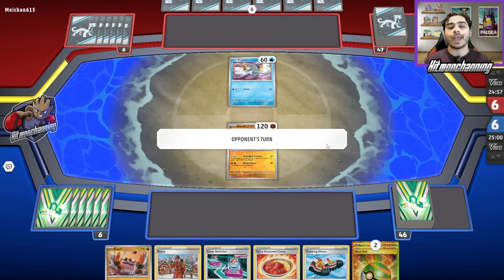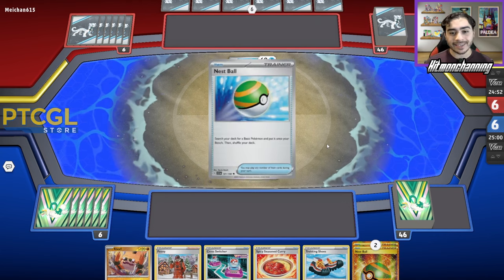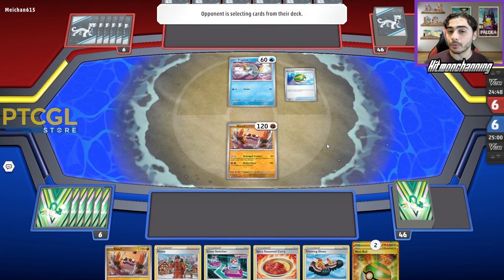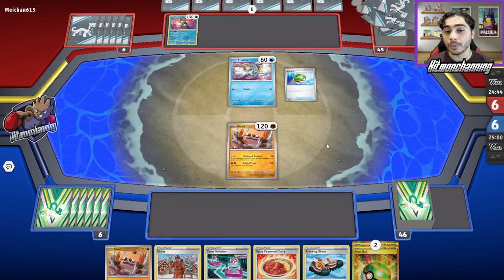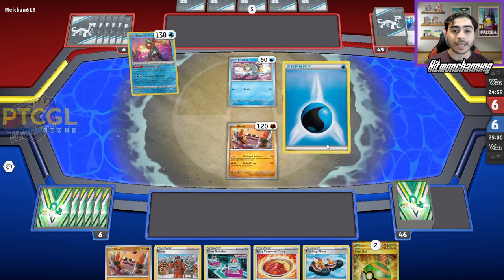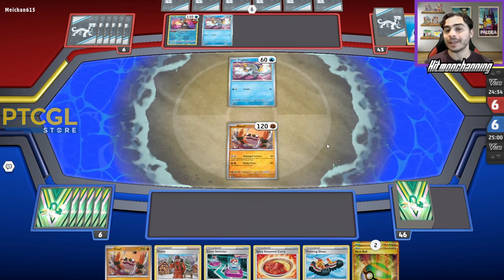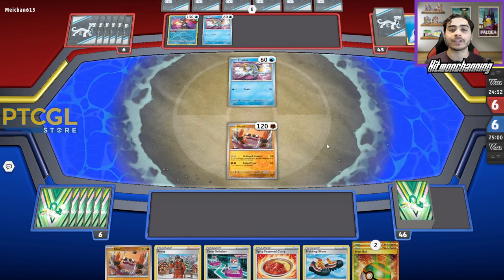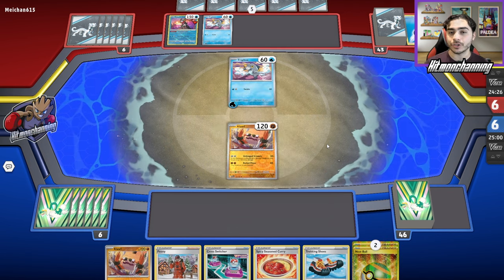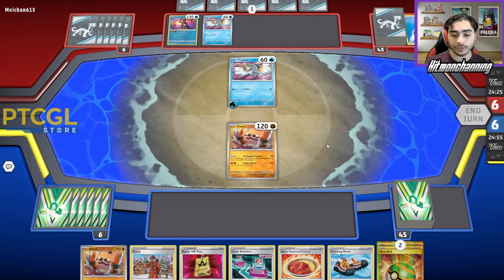Our opponent's going to start with the Frigibax and they're going to go. They got a Nest Ball — what am I going to be gusting up here? Maybe if they just get a double Frigibax, I don't do much about that. But they got Radiant Greninja, and that tells me they either have a VIP in their hand or their hand is really bad for the following turn and they're just trying to get more. They found their second Frigibax. They're attaching the Water Energy to that Frigibax, which is interesting, and they're going to pass. I think if I can, I want to get rid of Radiant Greninja.